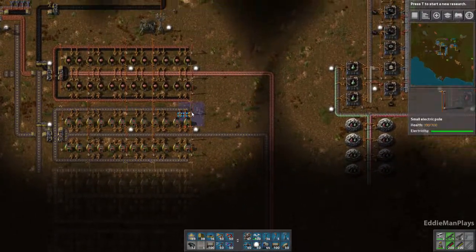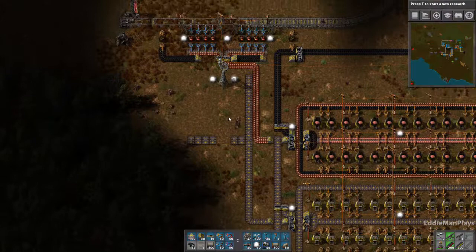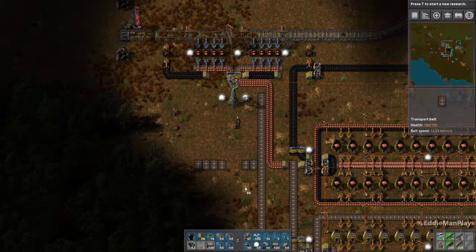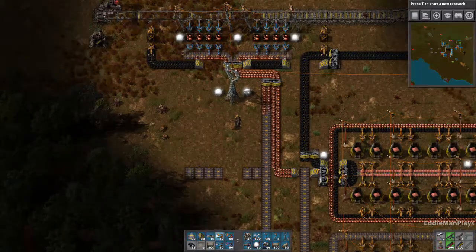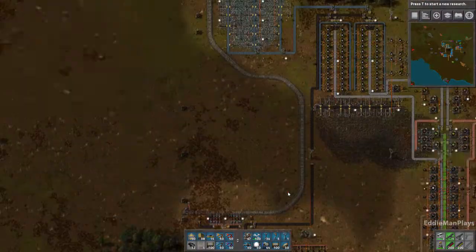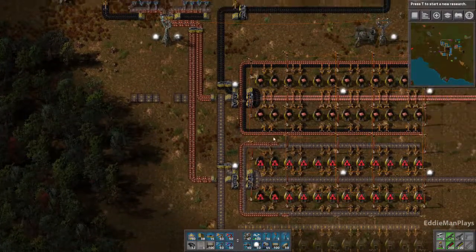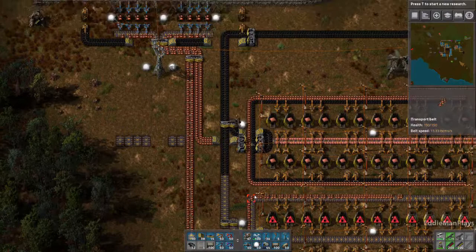So let's go ahead and connect this up with the train - eventually this is going to feed all four of them. Let's see where our train is - it's filling up. All right, so our second copper line is being filled up with copper. Let's go ahead and give it the coal that it needs.